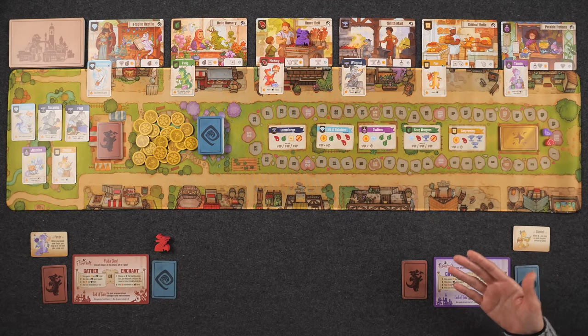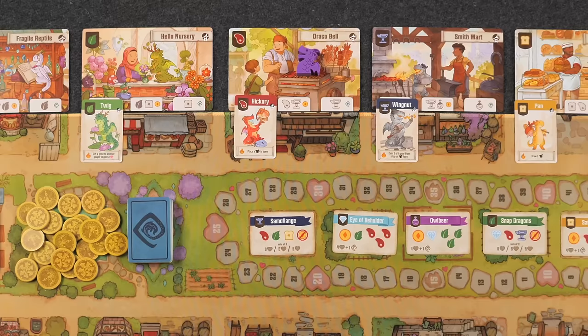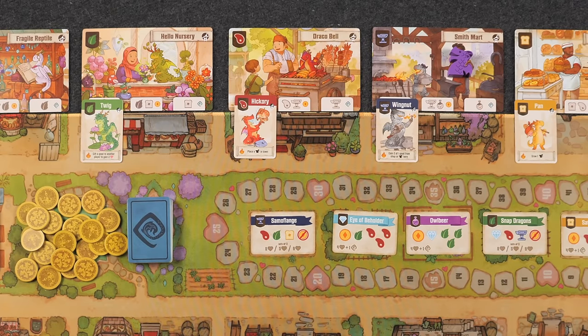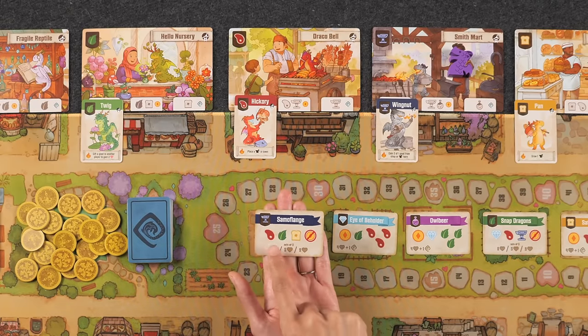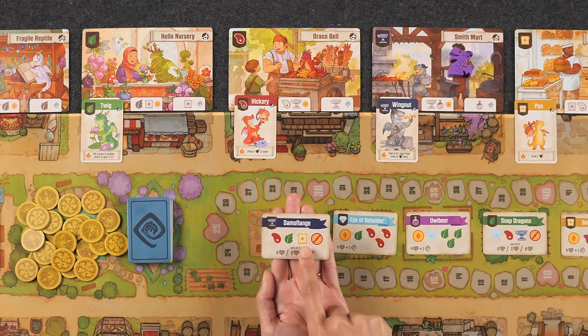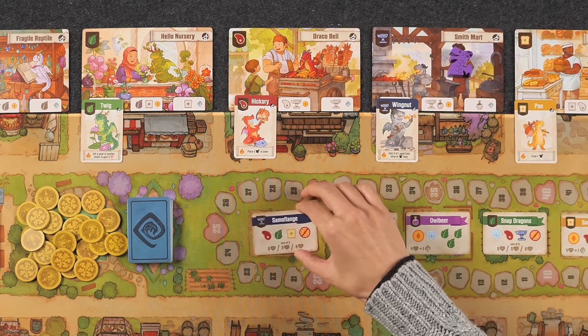Alternatively, if you don't want to gather goods, you can instead cast an enchantment — you're doing one or the other. If you choose to cast an enchantment, you have to choose a face-up enchantment that has a matching goods symbol for the shop you're at. Some enchantments require you to turn in one set of goods for whatever reward is listed at the bottom. Others require you to turn in sets of goods: for example, a Samouflage lets you turn in up to three sets of meat, leaf, and bread combo for up to nine points total. If you only turn in one set you don't get any points at all, so you want at least two of each. The enchantment will tell you when you cannot use coins in place of goods.